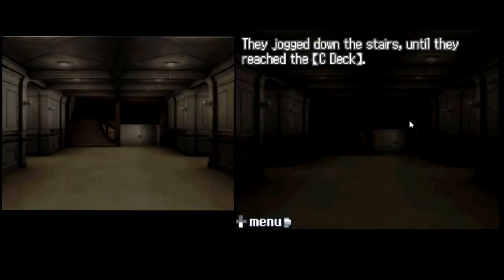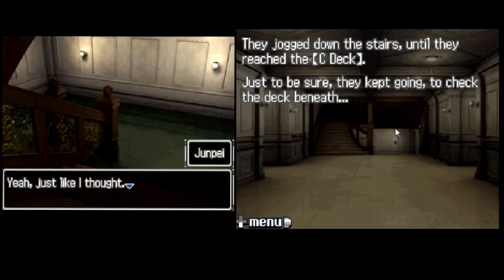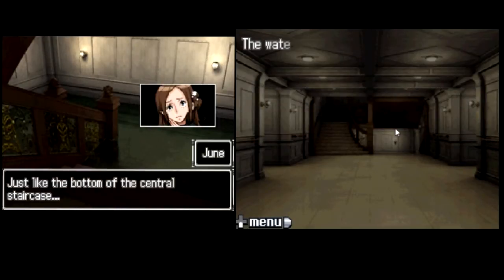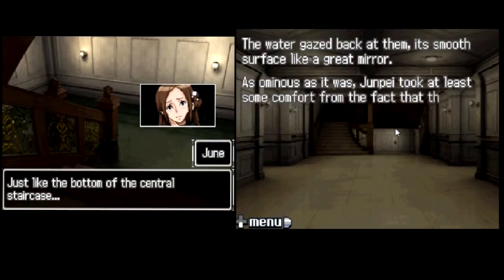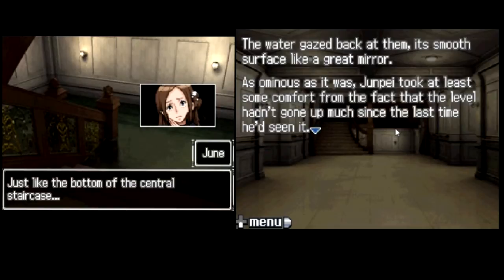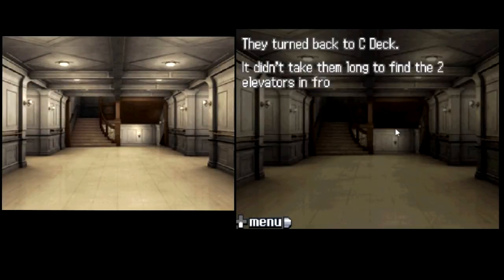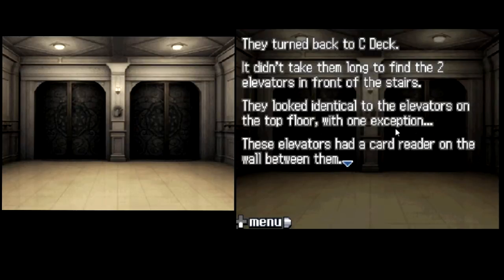They jogged down the stairs until they reached the C deck. This place doesn't look as fancy. Just to be sure, they kept going to check the deck beneath. Deck D is totally underwater, just like the bottom of the central staircase. The water gazed back at them, its smooth surface like a great mirror. As ominous as it was, Junpei took some comfort from the fact that the water level hadn't gone up much since he'd last seen it. They turned back to C deck. It didn't take them long to find the two elevators in front of the stairs. They looked identical to the elevators on the top floor, with one exception: these elevators had a card reader on the wall between them.